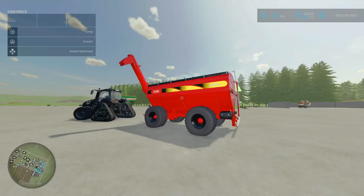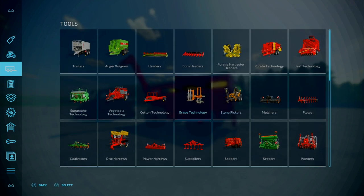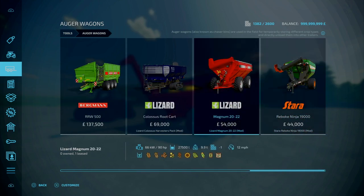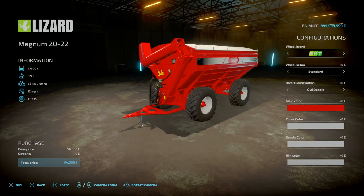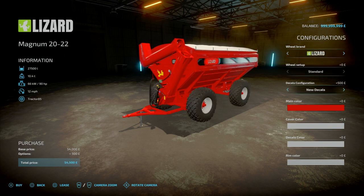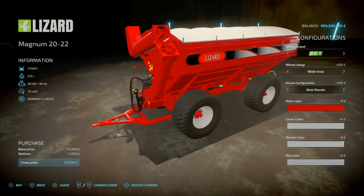Now for the Lizard Magnum 2022 by JD Modern Arc, 10.17 MB to download. Essentially this is an auger wagon — 8 slots for console going down to 1, costs 54 grand, capacity of 27,500 litres. You'll find this under tools and auger wagons. Working speed of 12 mph, carries basic grains along with corn, soybean, seed, fertilizer, and sunflower. Weighs 9.9 tons, requires 90 horsepower. Tyre options include standard and wide — Mission wide, Treadbor standards, Lizard standards, and BKTs. Decal options: old decals or new decals.